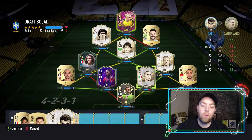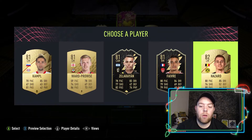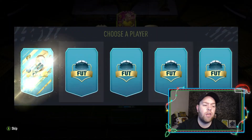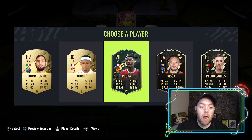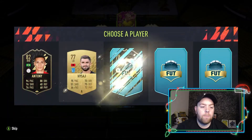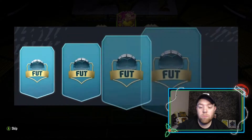Oh, Kimi — we'll go Cafu, bring him in. Now we just need a good center back. We can move Cannavaro across — they're all fairly average, so we'll take one of those. We'll take Fog and Hazard — seven spots left. Oh, some nice cards here: Konko, Jota, Jesus, or even Lukaku — we'll go Jota, I've not used that card yet. Oh, Pogba — nice! Let's go Pogba, bring him in there.